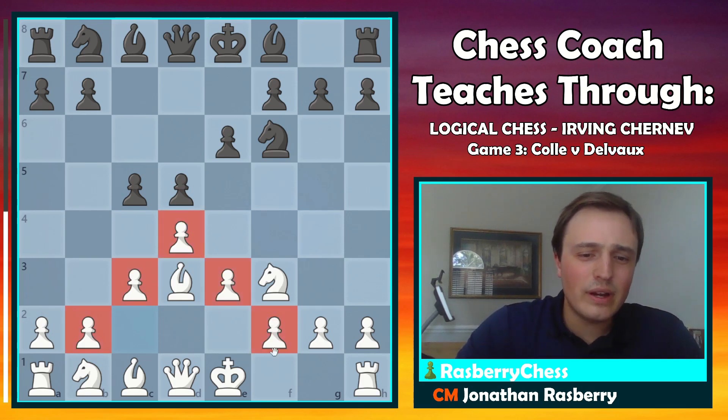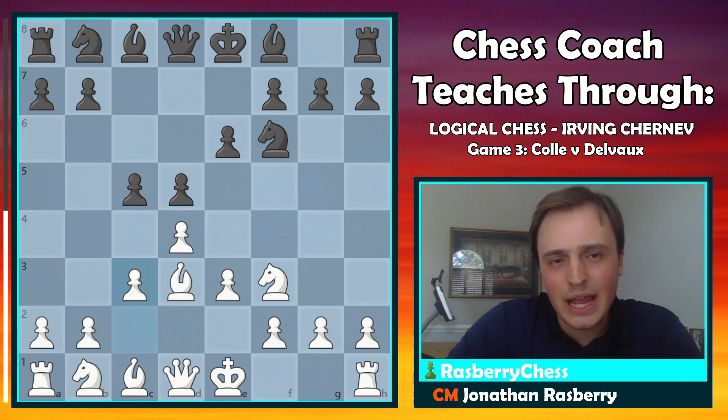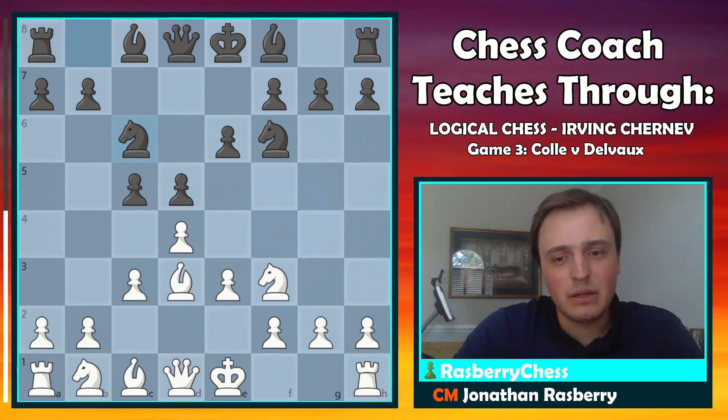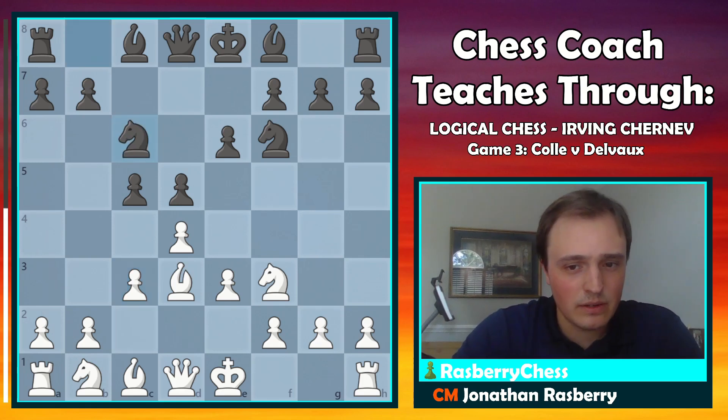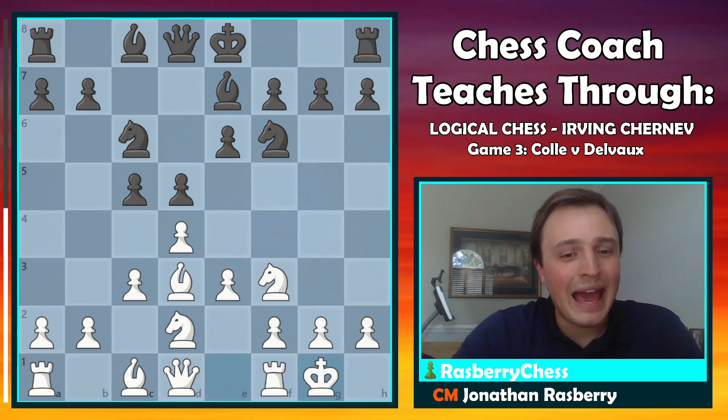It is not that aggressive at all, it doesn't seem — but it lays a trap in the mind. Here, Black plays the best move, knight c6, and White plays knight d2. After bishop to e7 and castles, we've reached move 7.